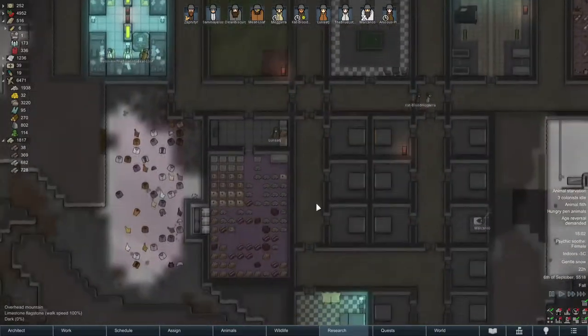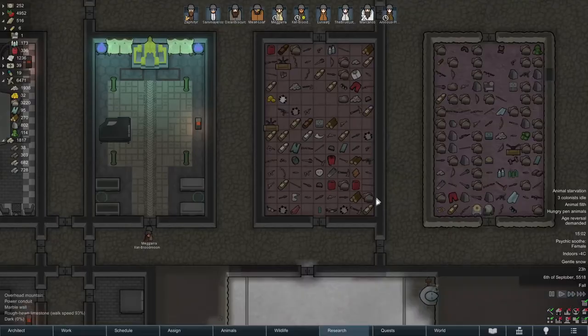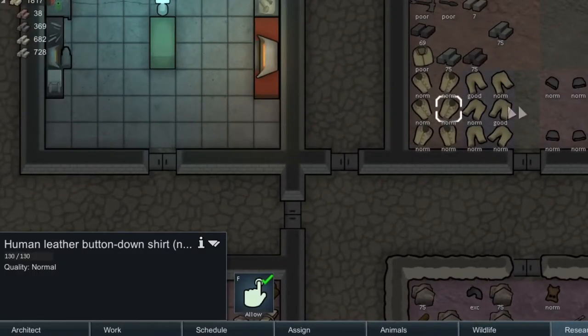RimWorld, a beautiful procedurally generated survival game where you can butcher your enemies, eat them, and use their skin to create pants, shirts, and jackets.